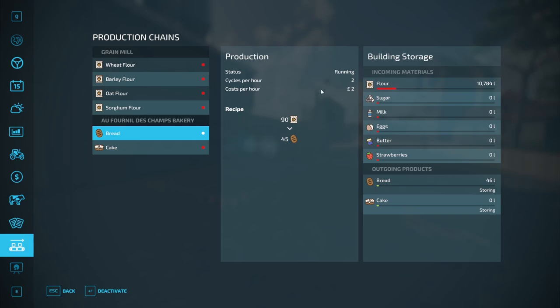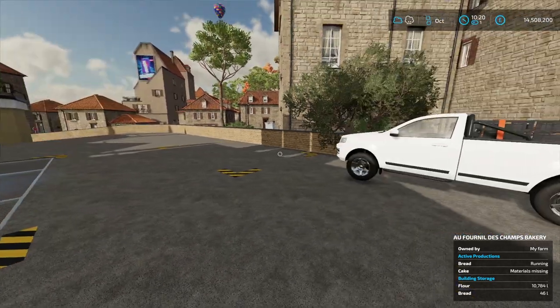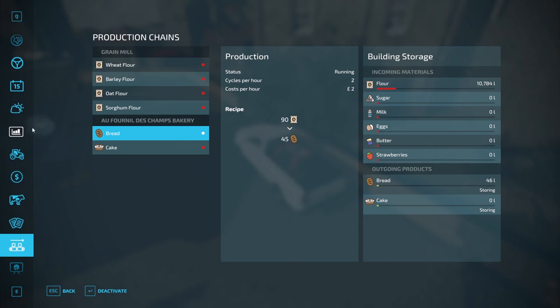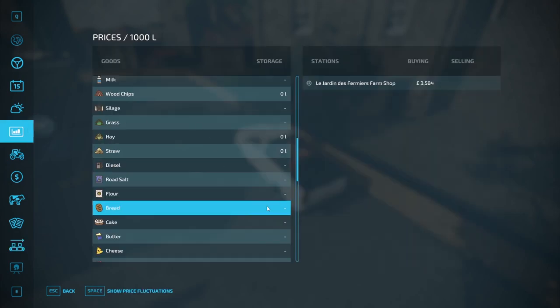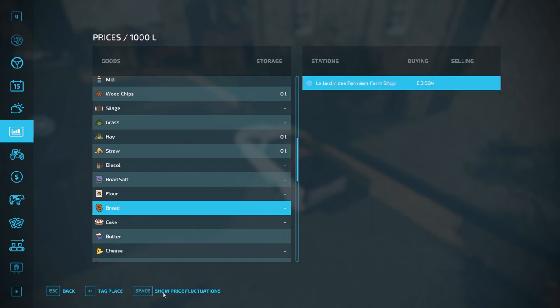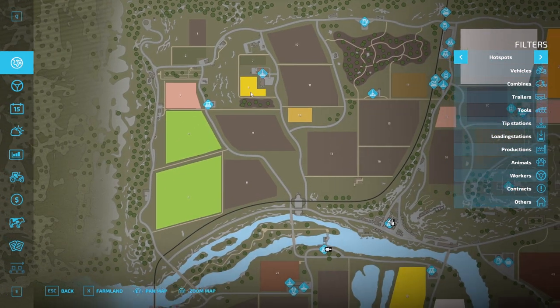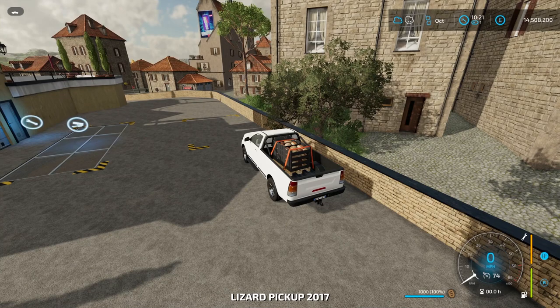It costs you two pounds an hour to keep the factory running. Now we've got our bread, check the prices on the map to see where bread is selling best — which is only one place right now, the farm shop. Tag that place and check on the map where it is. It's just up here, so you just drive to the farm shop and sell it.